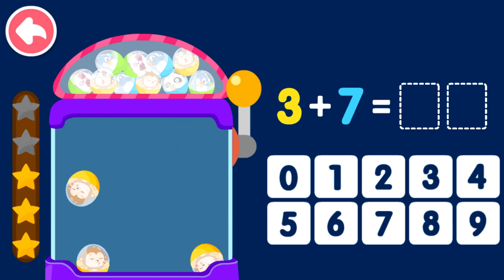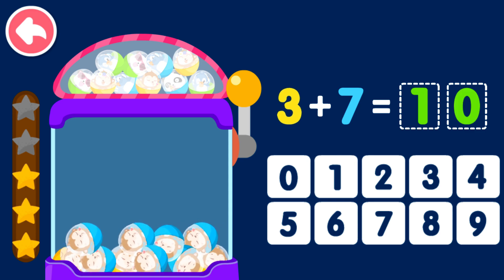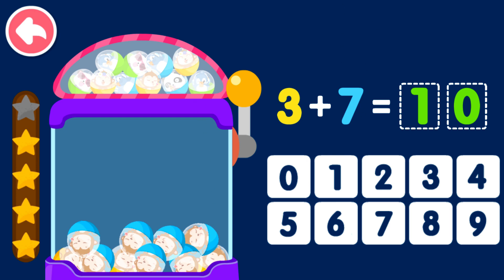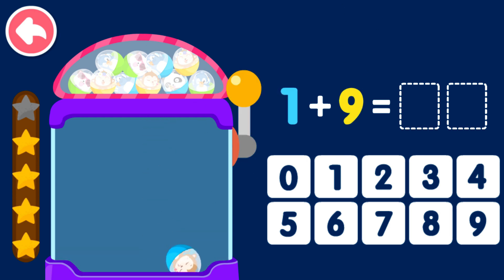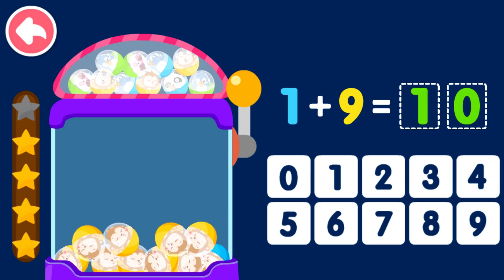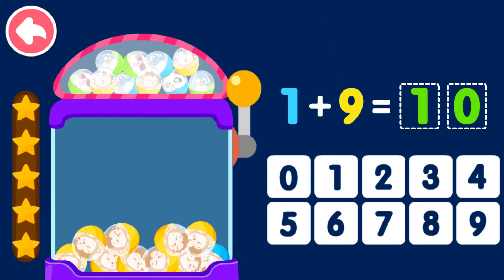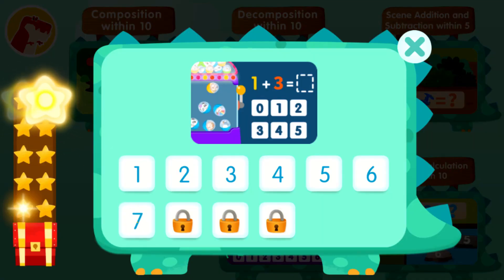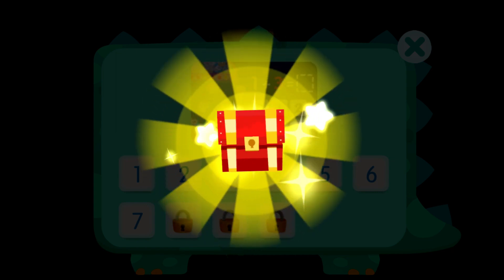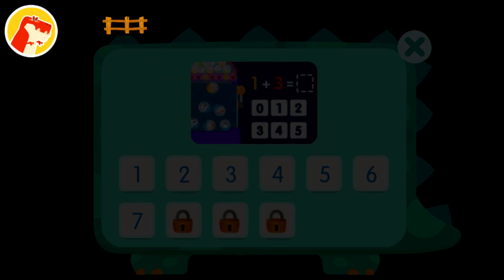Three plus seven equals ten. One plus nine equals ten. Wow, you've collected ten stars and got a treasure chest! The new decoration looks great.